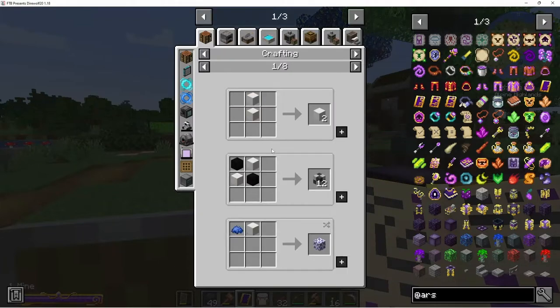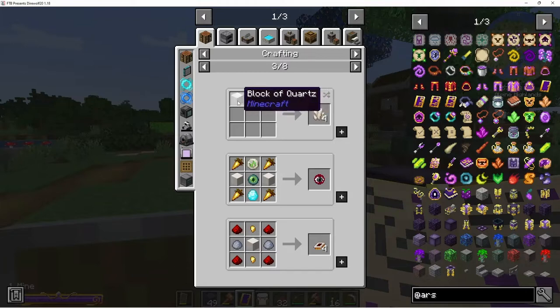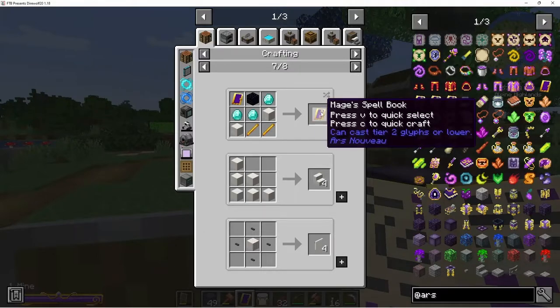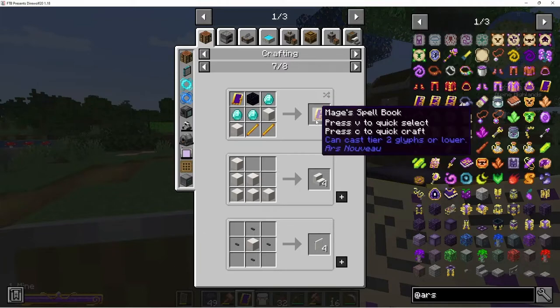I guess you can't even break quartz blocks down — though if you found quartz in a dungeon chest you could smelt it into liquid and pour it into a gem cast to get nether quartz. I haven't really seen any chests with nether quartz though. You could take an earth charge and a block of quartz to break it down, which is at least somewhat useful. So yeah — in order to get the AOE we have to upgrade the spell book.